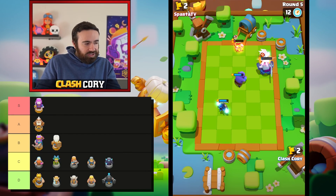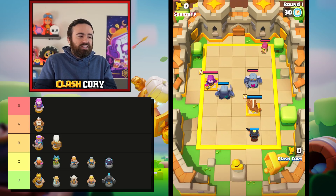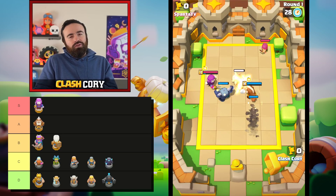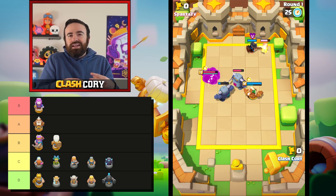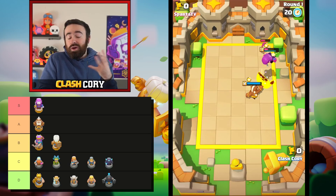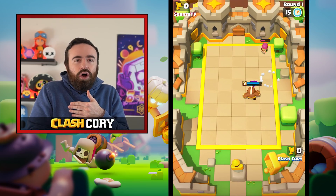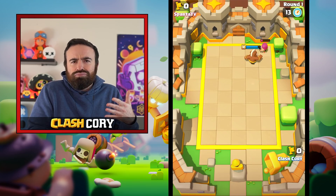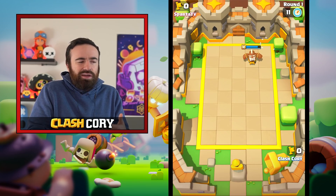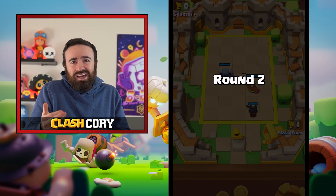The last unit in C tier is actually the Mini PEKKA. I feel like I could be overreacting a little bit placing him in C tier — he might be more of a B tier unit — but the meta right now, the best tanks just seem to negate him. When it was a Shield Maiden meta, Mini PEKKA was viable because he does over one damage per attack, so he was always able to do something to Shield Maiden. But now Mini PEKKA just finds himself dying way too quickly before he's really able to do too much. He's not a bad unit, just in an awkward role right now.